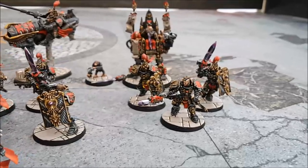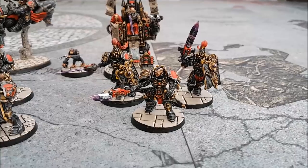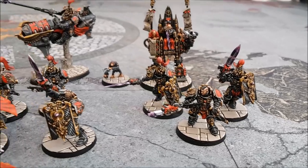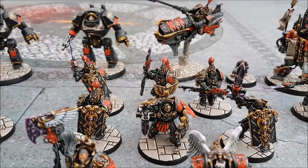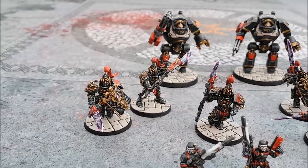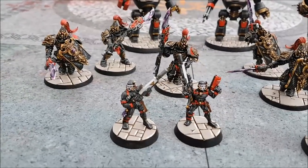To the right, a three-man unit of Custodians — one spear, two shields. The guy with the spear has a Misericordia for an extra attack. Behind him, a unit of six — four shields, two spears — both spears also have the Misericordia.